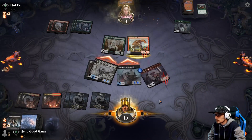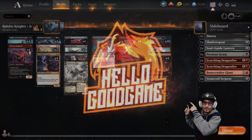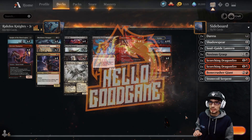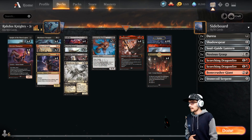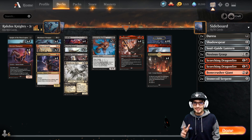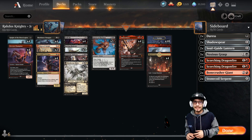Hey everybody, welcome back! Thanks for taking the time to watch. Hello Good Game — we're playing Rakdos Knights in Traditional Standard today. That means best of three, we've got the sideboard incorporated as you can see. This is an aggro style deck, very low to the ground, very fast — so you should be winning games turn four, turn five.